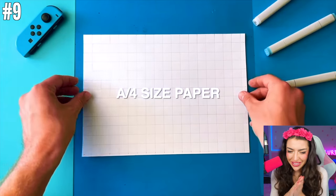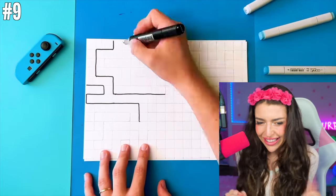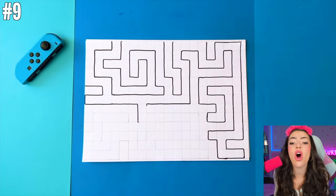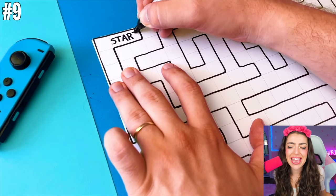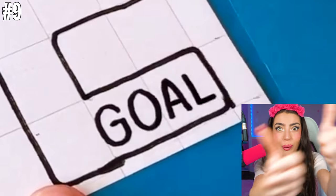What do we have here? A paper with a bunch of different lines on it! What are we drawing? What are we making, family? We're drawing black lines all over the paper, and it's kind of looking like a maze! S-T-R-A-T — Start! G-O-A-L — Goal!